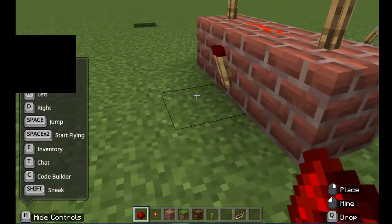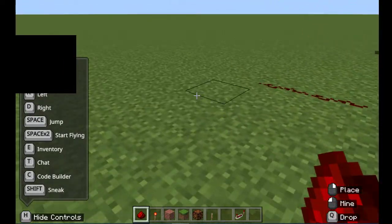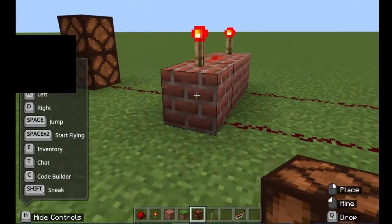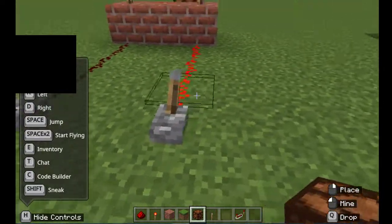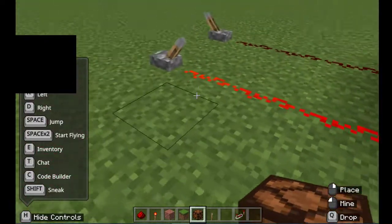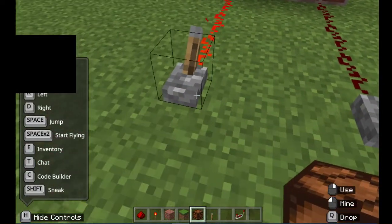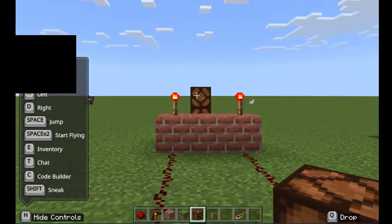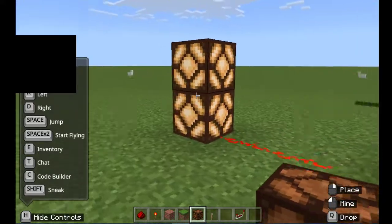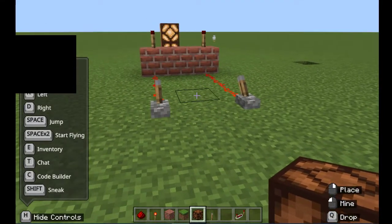The output of the AND gate is right here and your inputs are here. I'll place a redstone lamp at the output. You'll see that when one switch is on it's still not lit, and if I switch the other one on it's still not on. The only way the AND gate turns the lamp on is if both switches are on — then it turns on. That is an AND gate.